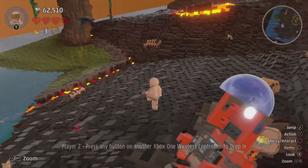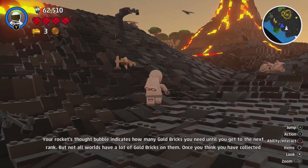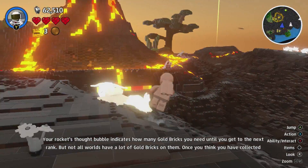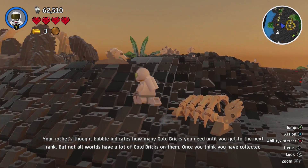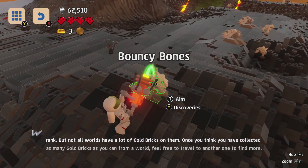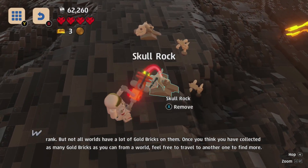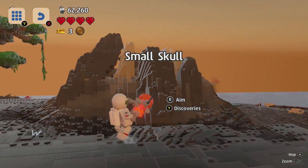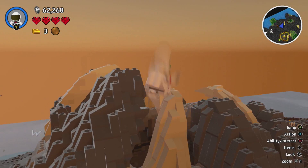It keeps telling me to have player two press any button to drop in but I don't have any other controllers connected to my Xbox — not sure if that's just a message that always pops up. Let's discover all this stuff — a small skull — because you never know what you're going to want in the future.